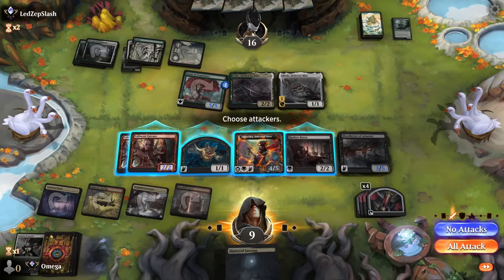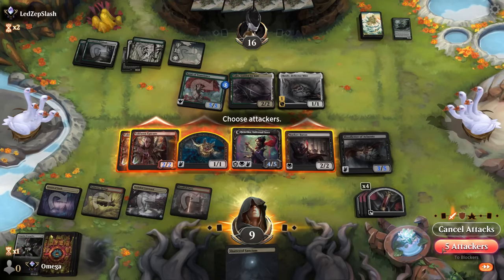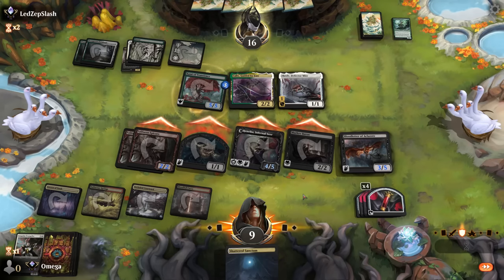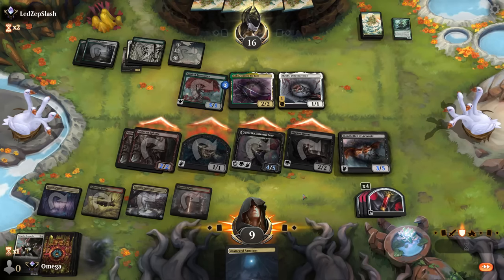And let's transform — she has lifelink, that is a lot of damage. So if I'm right, there is a chance we will deal an insane amount of damage and kill him. Is that how it works?